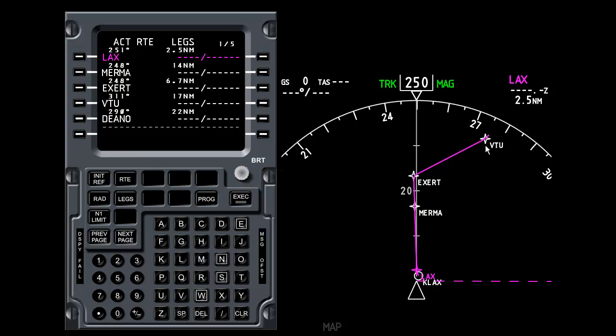We're going to remove the Murmur and Exert waypoints. On the CDU you can see LAX, Murmur, Exert, Ventura. I'm going to select the Ventura VOR and press line select 2, moving it up to where Murmur used to be. That will delete Exert and delete Murmur — the whole list shuffles up. After pressing the key, Murmur and Exert are replaced with VTU, Dino, etc. The existing flight plan remains active in magenta, while the new flight plan is shown as a white dashed line.